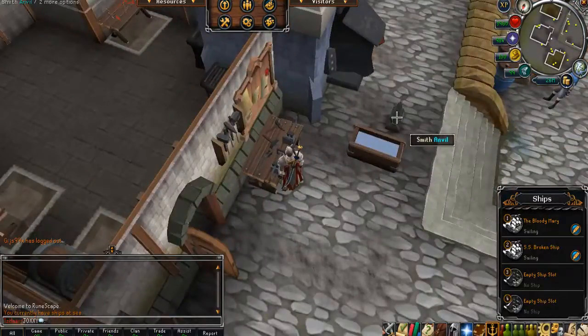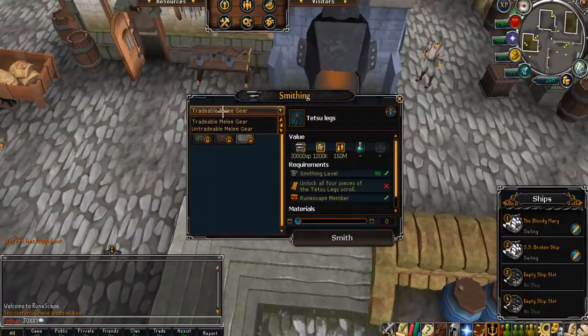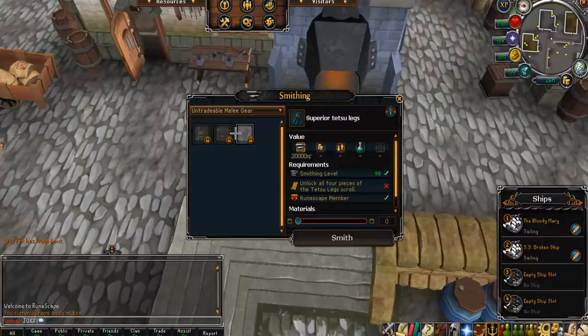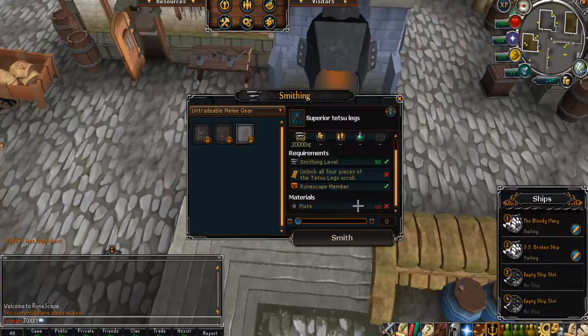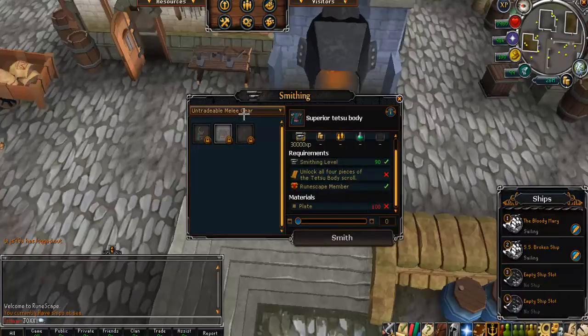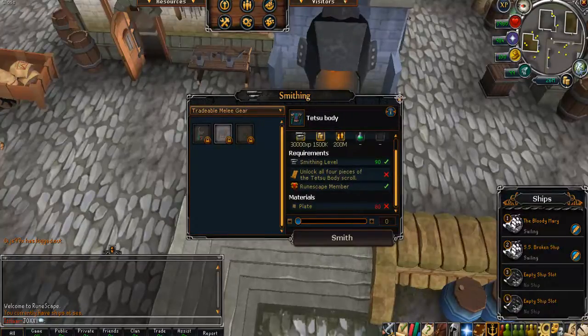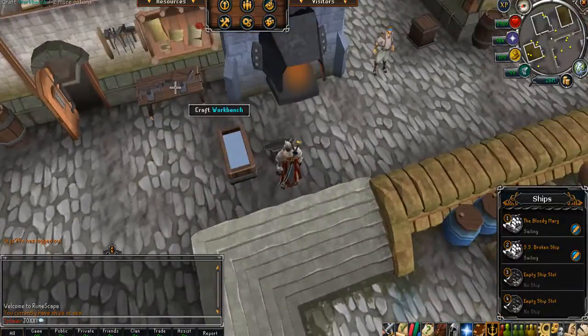The first thing you can see is that you have an anvil. This is used to make the melee plate body, legs, and a helmet. You can make the tradable and the untradable version. The difference between them is the amount of supplies it takes to make them. For example, the superior tattoo plate body takes 100 plates, whereas the tradable version takes 80 plates, as you can see. So the cost to make the tradable version is about 20% less in general, and this goes for all the different armour.